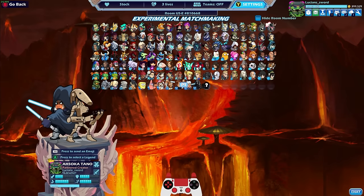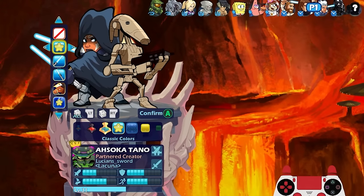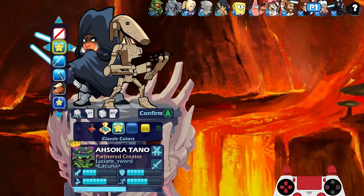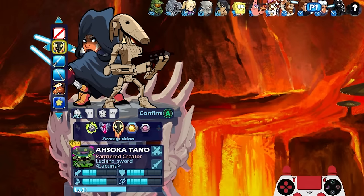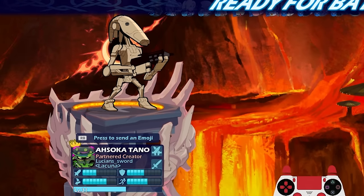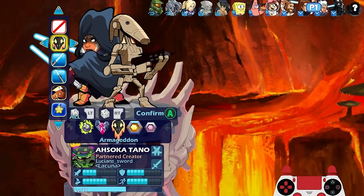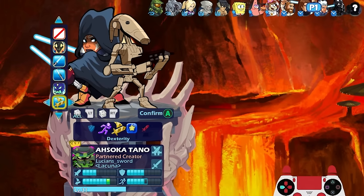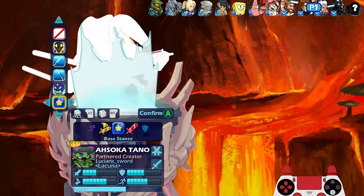Let's go to Ahsoka. Ahsoka Tano — this is the one I don't know anything about, but wow, she looks so cool. I have Armageddon colors. Normally I go classic, but this time I am going to go Armageddon colors — they just look too good. I'll go classic stance, or base stance.